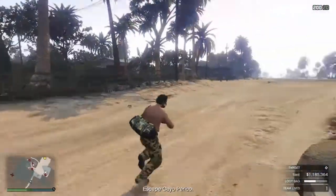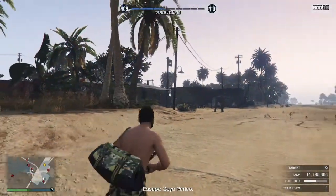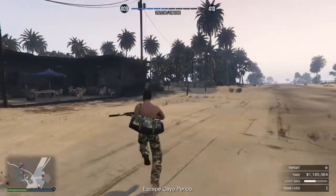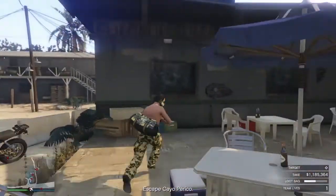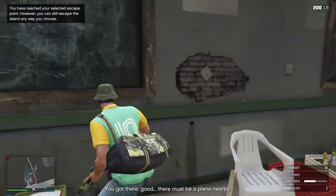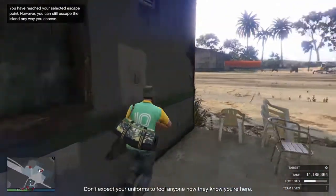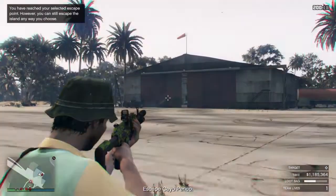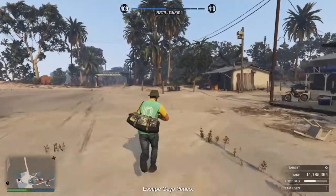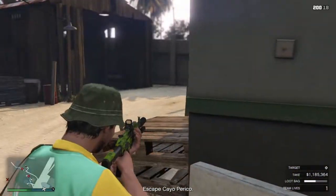There's one guard on the left side and another one here. I changed my clothes at the airstrip — there was actually no need for that. To leave the airstrip I have to use the airplane, and you'll see what I'm going to do. Fast forwarding — there's a guard here, it's okay.